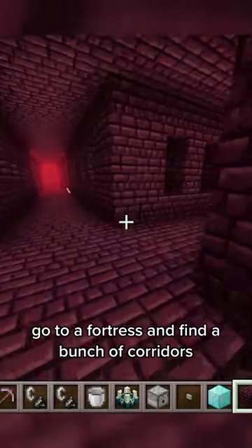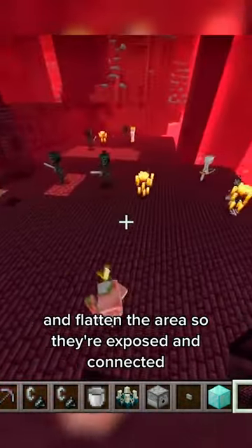Go to a fortress and find a bunch of corridors and flatten the area so they're exposed and connected. Then place glass two layers above that, and mobs will spawn in the center of four blocks.